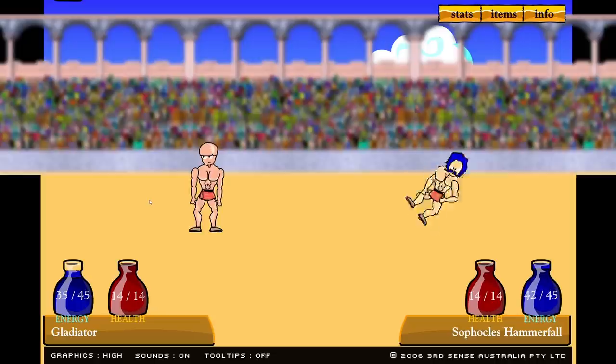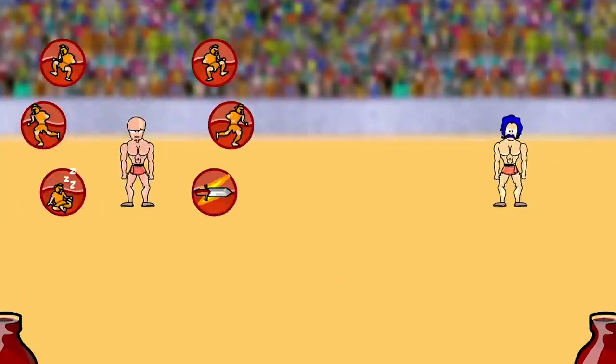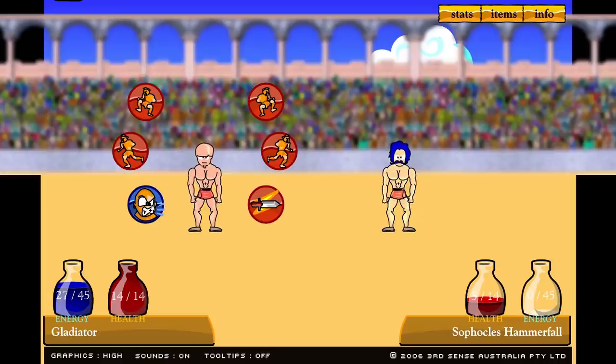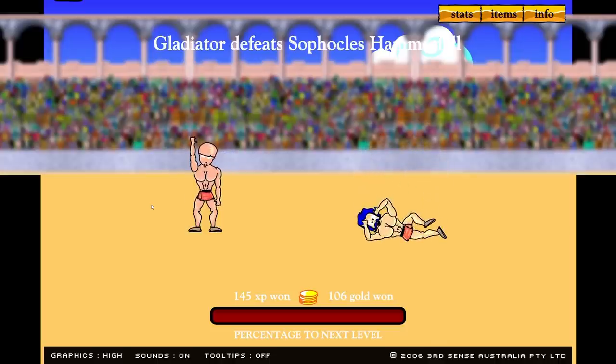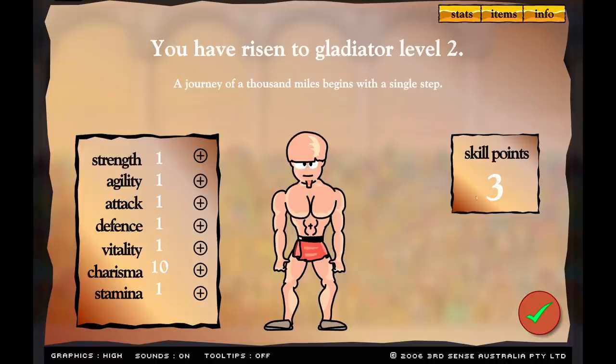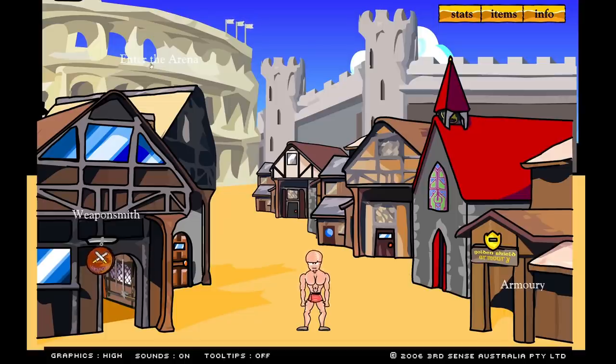I knocked him over with my shout! I'm gonna rest and heal and then shout again - we did nine damage. One final shout and we killed him with our shout. You could see his face - he's just like 'I'm just so loud.' But now we have three skill points, and they're all going straight to charisma. Come on charisma build, straight back to the arena.